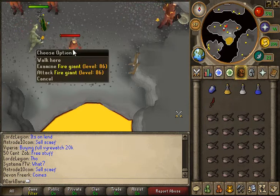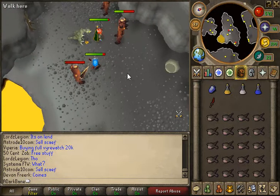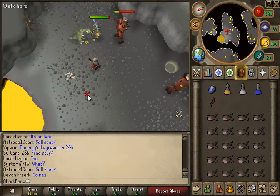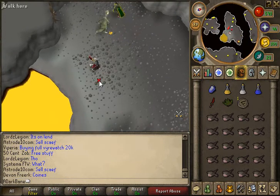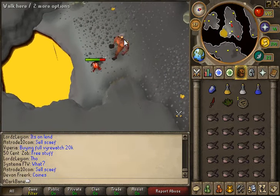As you can see, I just got them there. Ooh, grimy Ranarr, gold charm, and big bones. Bury the big bones and attack the next one.